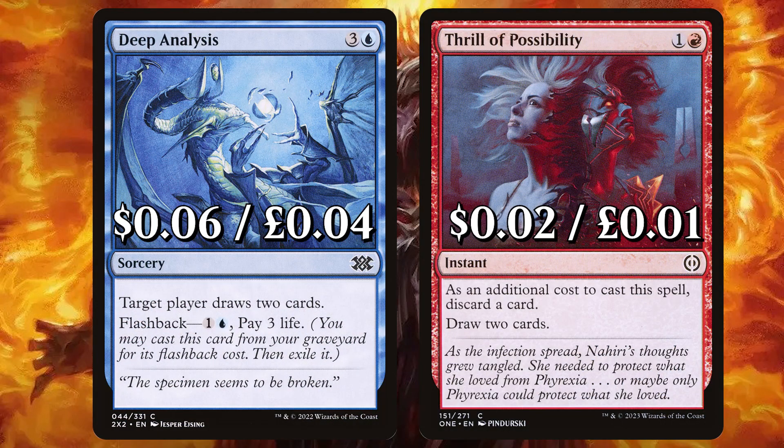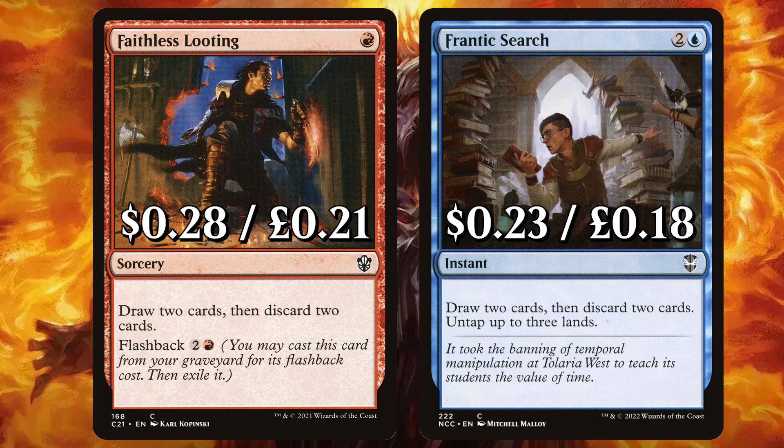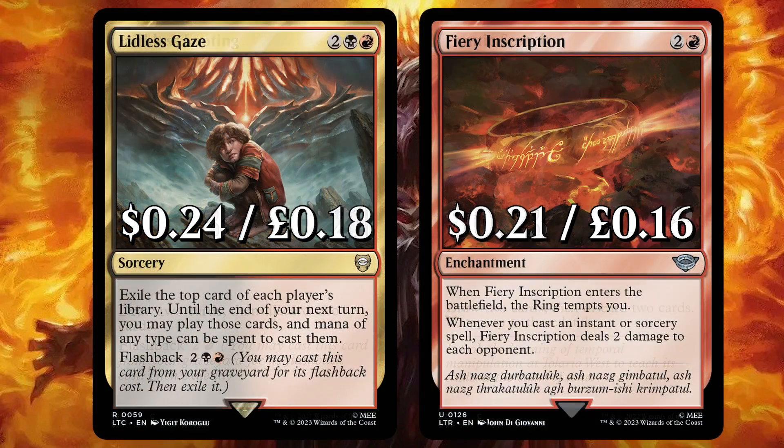We've added Deep Analysis to draw two cards, with flashback. And Thrill of Possibility to discard a card, then draw two cards. There's Faithless Looting to draw two cards then discard two cards, with flashback. And beloved blue instant Frantic Search to draw two cards, then discard two cards, untap up to three lands. There's Lidless Gaze to exile the top card of each player's library — until the end of your next turn you may play those cards, and mana of any type can be spent to cast them — another card with flashback. And Fiery Inscription — when it ETBs, the ring tempts you. Whenever you cast an instant or sorcery spell, Fiery Inscription deals two damage to each opponent.